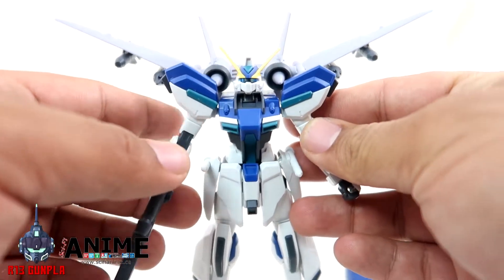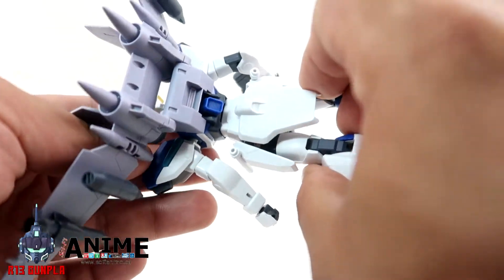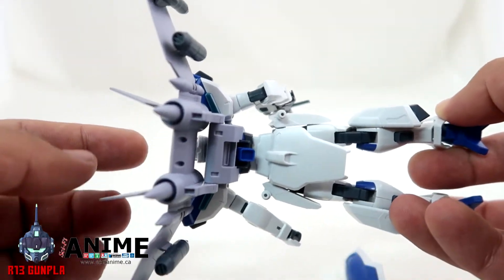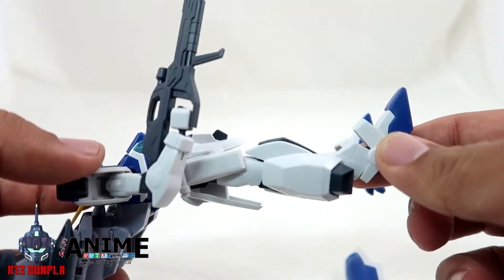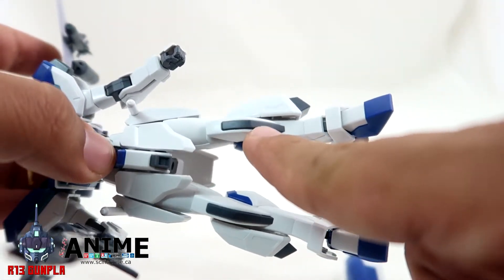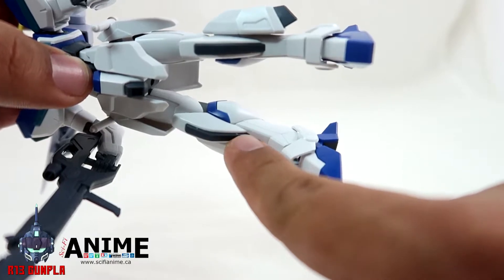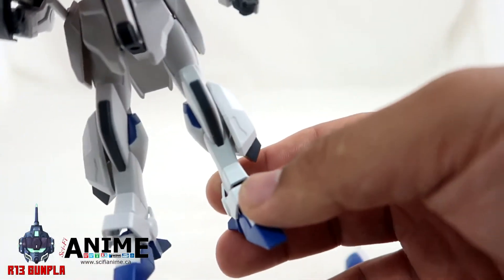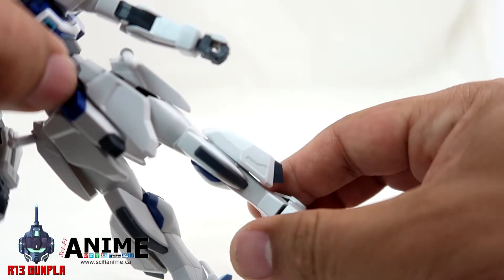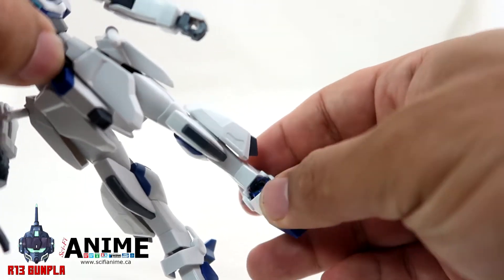The nubs aren't too bad. There are seam lines at the back of the legs, and nubs in certain areas are a bit annoying but really not that bad. Be extra careful with the knee guard — it's one piece and a little soft. For the ankle guard, it's all in one piece with a slot, so if you move it, it won't fall off but it'll be annoying to put back.